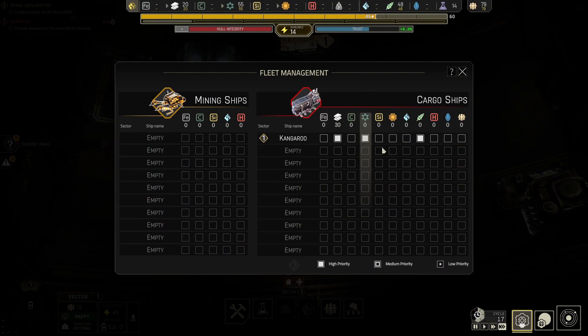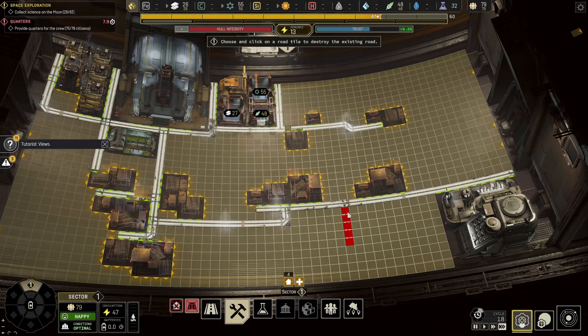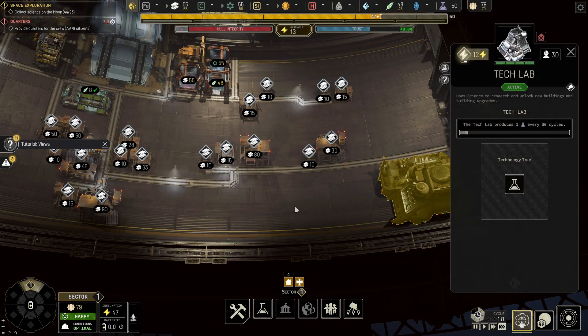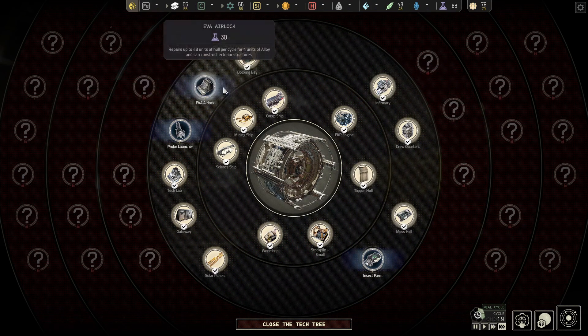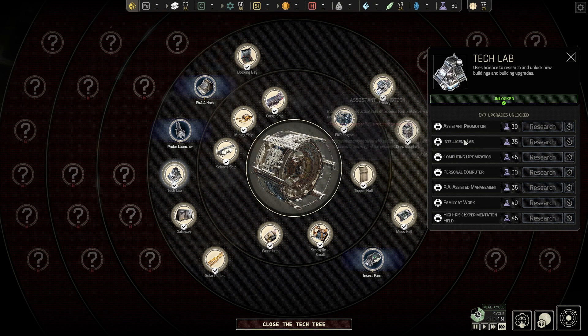This transport is going to be focused entirely on gathering valuable resources — processed goods, I should say. When I start expanding this way, my first sector is going to be industry-focused. Now we want to be able to upgrade the tech labs. The first upgrades are locked behind tier two — the important one here increases production rate to three units every five cycles, which is a huge increase over our one-every-whatever-it-is, but we need technology tier two, so we need to immediately start researching things.